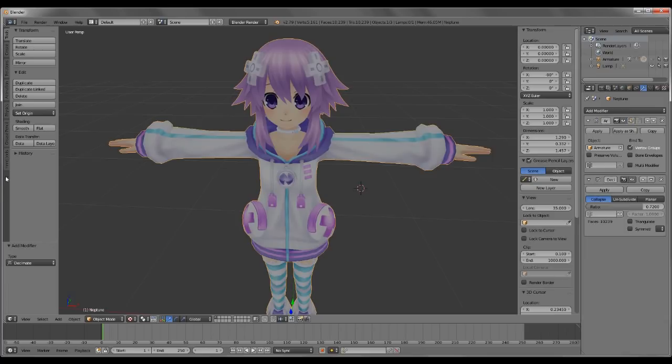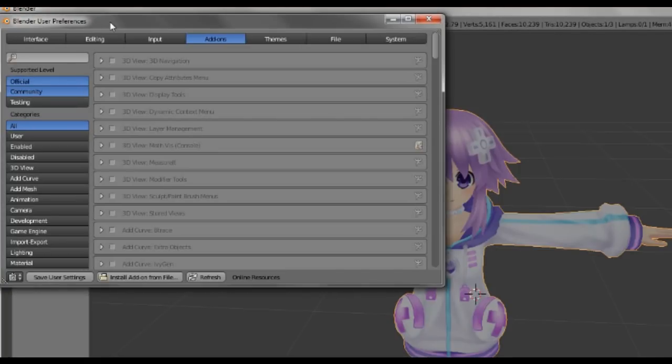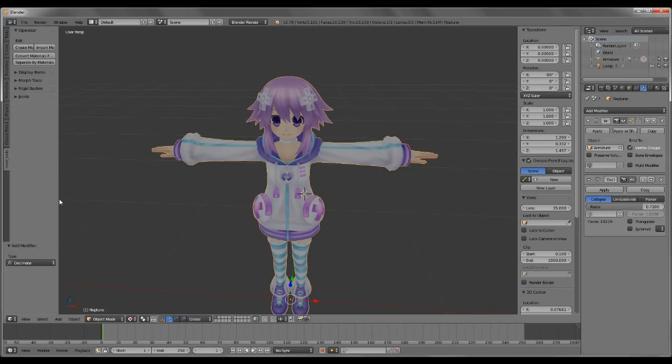If you have MMD tools — it's an add-on you can download. It's pretty good with the MMD models but it kind of works for this one too. You download it, then you go to User Preferences, then Add-ons, and just search MMD — and there it is. Just check it. I put a link to this MMD thing in the description. It's for the MMD models, Miku and all that, but it works with this one too if you want to separate. You go down there to the MMD tools.